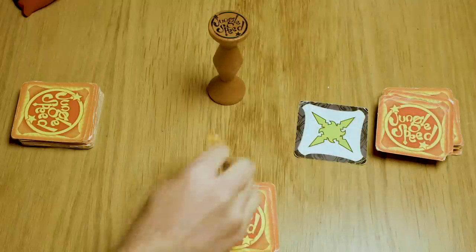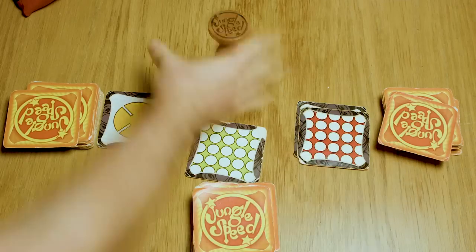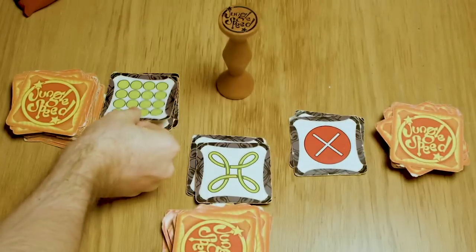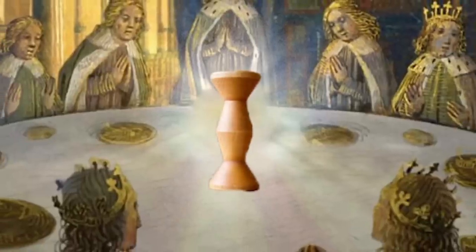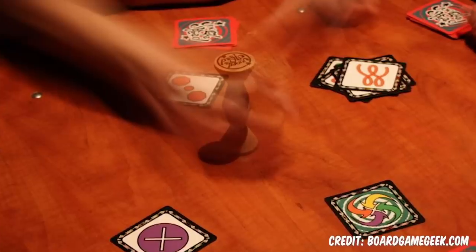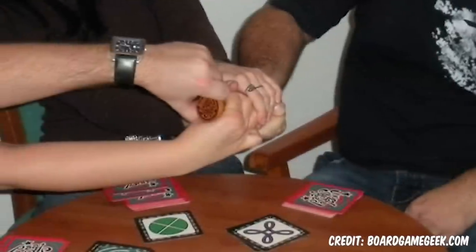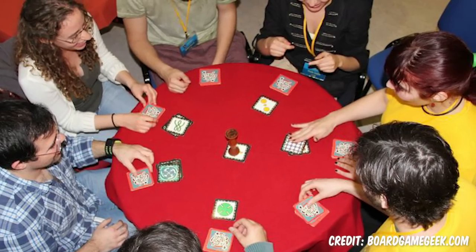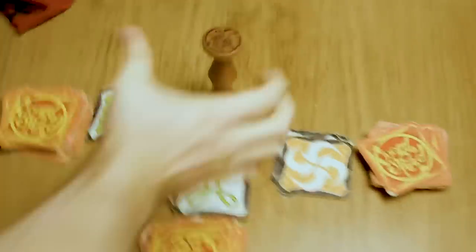If it matches someone else's symbols you have to grab the totem. If colours are active and you match someone else's colour, you have to grab the totem. If it's the everyone-grab-the-totem card, you have to grab the totem. You have to grab the totem a lot, and if you fail you take cards — and you don't want cards. That's the whole game, but it's very addictive. A sudden spike in adrenaline is fun, simple as that. A short, sharp peak of stress and then you laugh when you win, you laugh when you fail — and that's why a game like Jungle Speed has endured. Just watch your elbows.